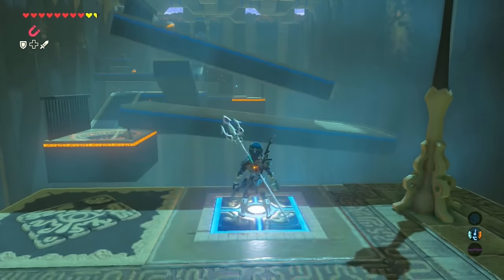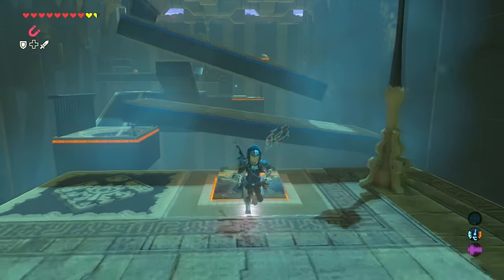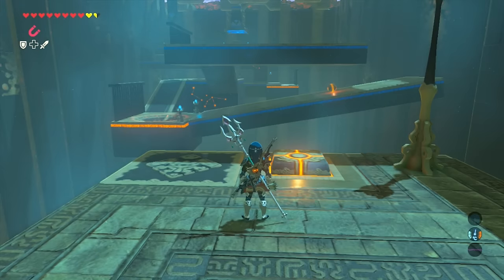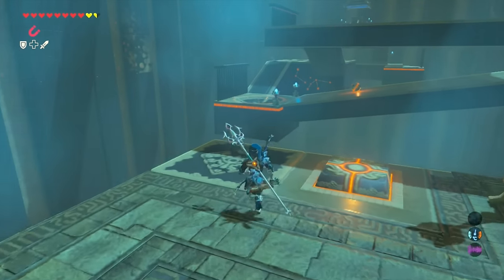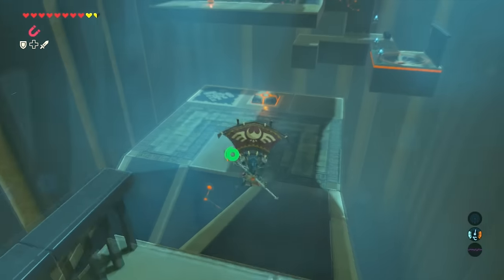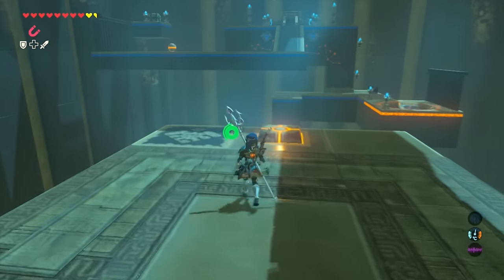For this second puzzle, all you need to do is just press on the button. When you see that the ball is halfway through, just let go of the button. The ball will roll down to the next platform and then roll down to its spot. The platform is going to come up to you — just get on it.